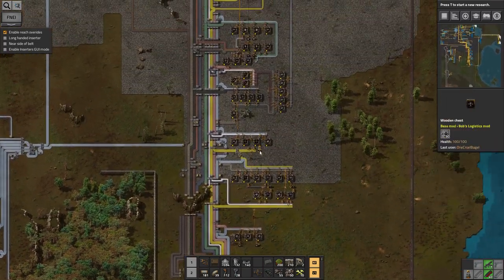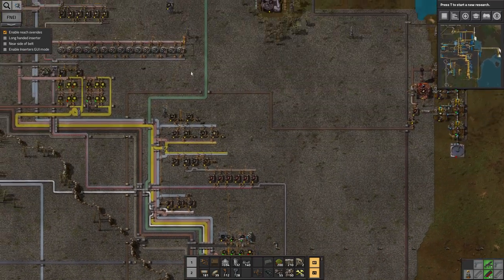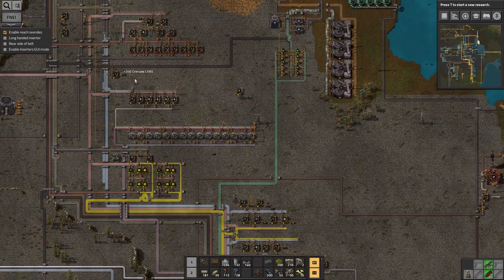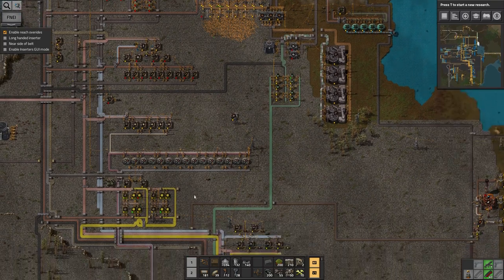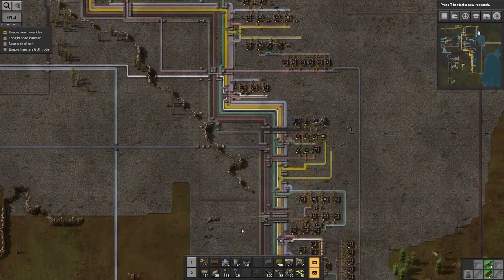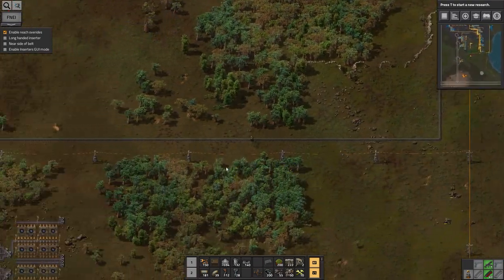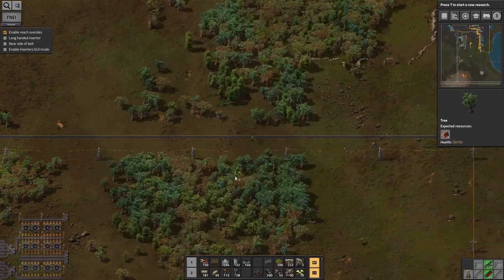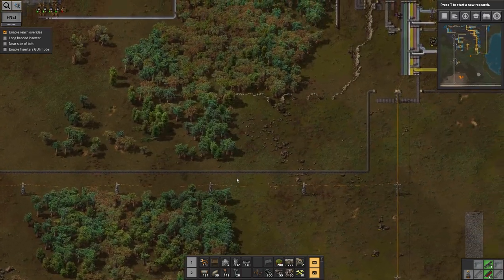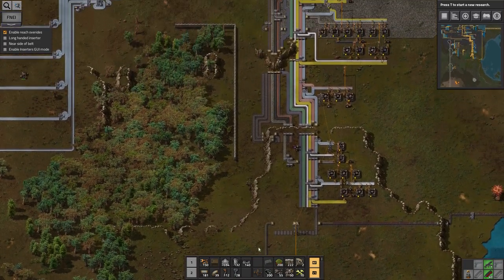Let's get some more miners for next time I go up north, and some inserters — they're up here somewhere. I need more grenades. We've gone too far again, as usual. There they are. I always miss the inserters for some reason, they're just difficult to find. I certainly don't need this wall anymore. I'm going to need a lot more crushers. I put a load of those in my dumping warehouse — I forgot about that. Let's go and see what's in there.